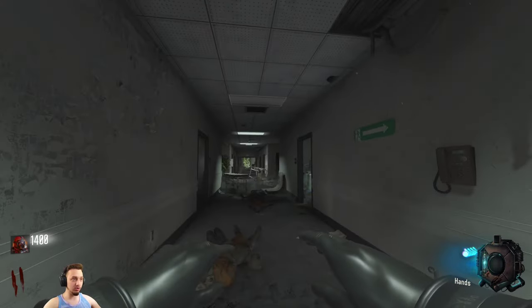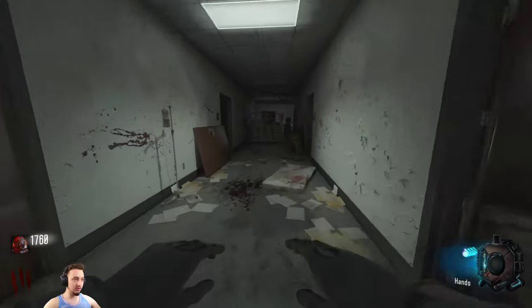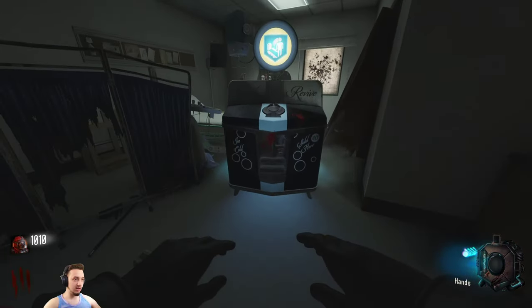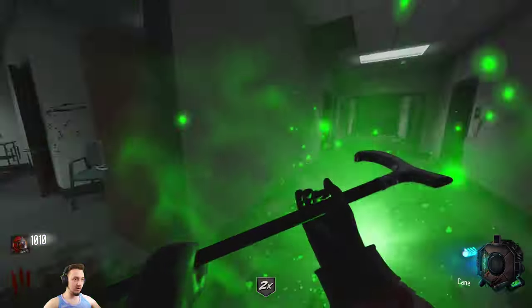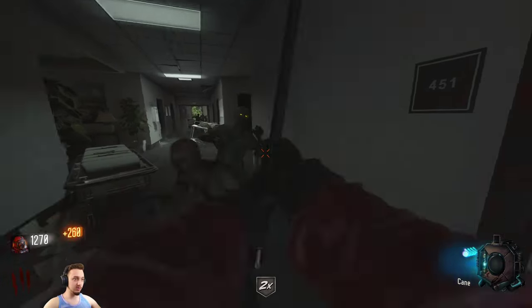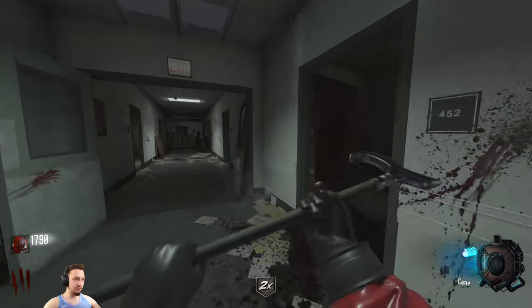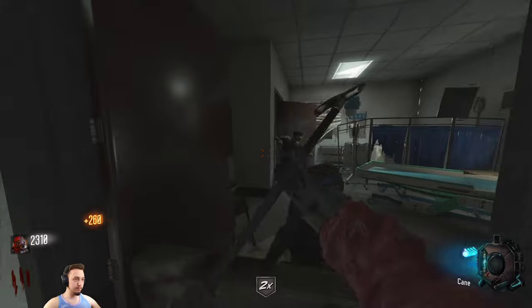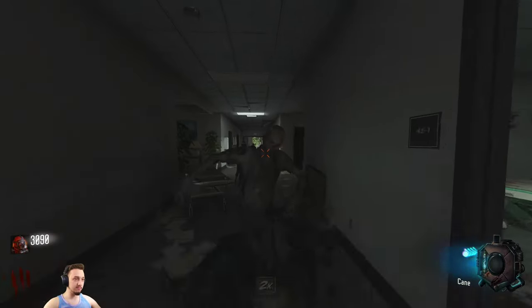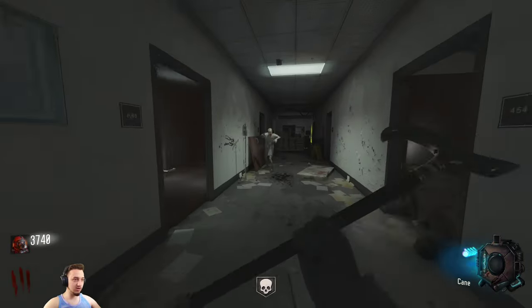This is the memorial hospital from the Walking Dead. We just finished the second round, got double points, and I'm gonna open a door real quick. There's a quick revive and also a cane on the floor, so now I have a melee weapon. Got some double points, so we should be able to regain some of those points we just spent. Zombies start to funnel in from behind so you have to watch your back - these are not windows, so you can't barricade them.